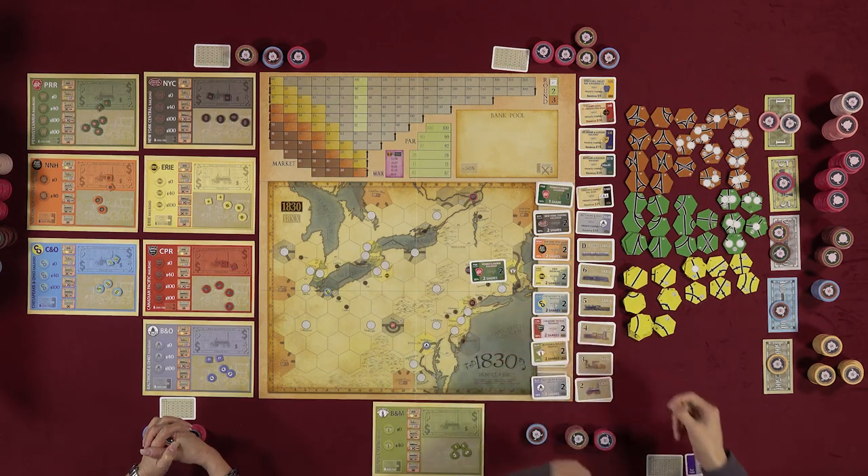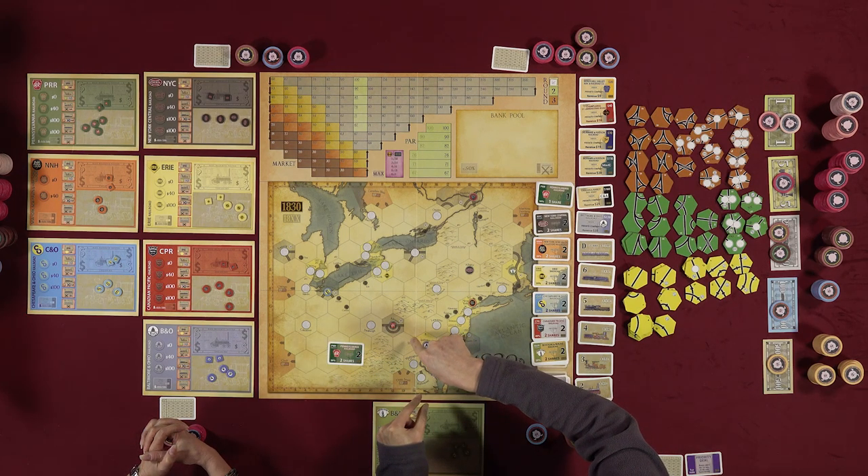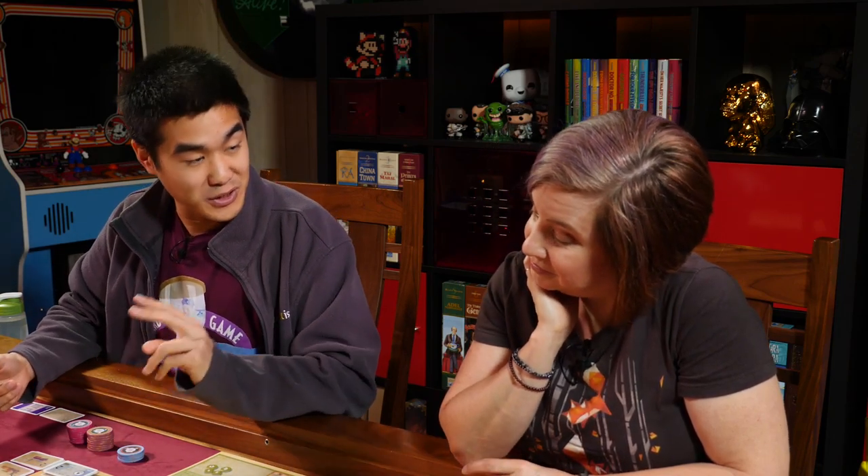If another player buys strictly more shares than the current president, ownership transfers immediately. The new majority holder takes the president's certificate and gives back two 10% shares in exchange. You can also transfer presidency by selling all your shares, leaving whoever has the most shares as the new president.